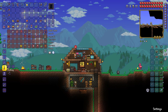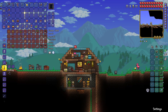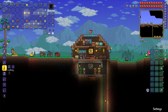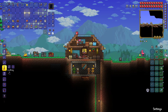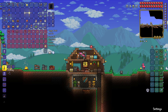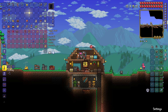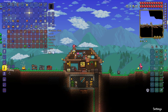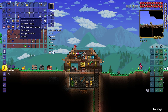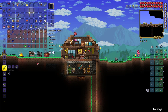What was I doing? I need to find the Blood Butcherer that I have. So this is just going to be a prep episode. Where did I put my weapons? This is going to be entirely prep. There's the Blood Butcherer. And I need to make a Blade of Grass.